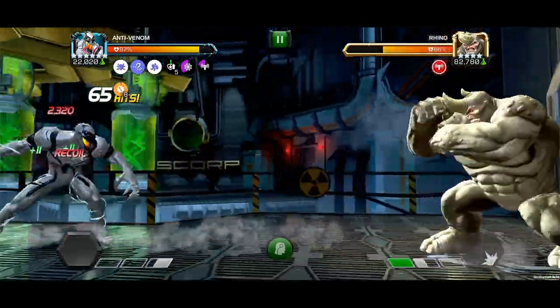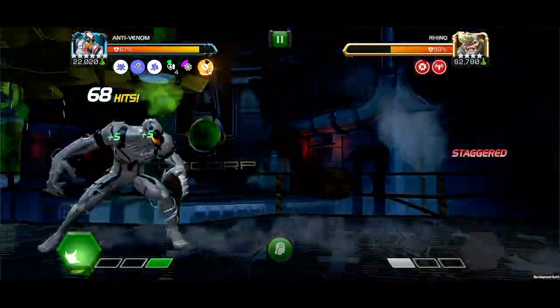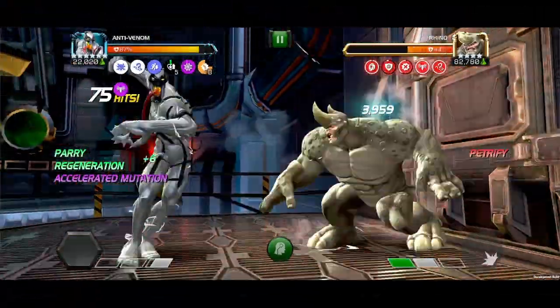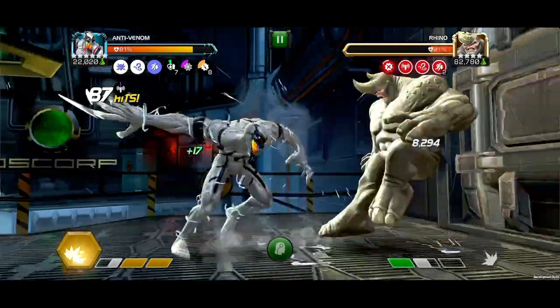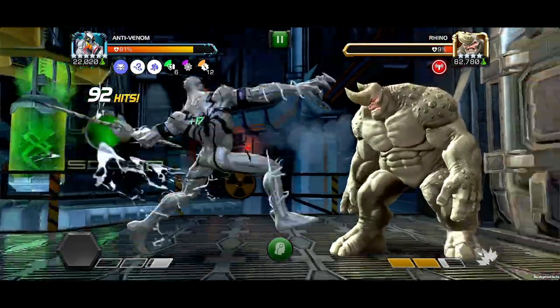Keep in mind, the damage doesn't stop there. That long duration Fury passive will keep even your basic attacks juiced up for big yellow numbers on basic attacks as well. Depending on how much time is left on the Evolved Mutation timer, you can either refresh with a Special 1, or speed to another Special 2 to stack on more Furies and increase your damage output.